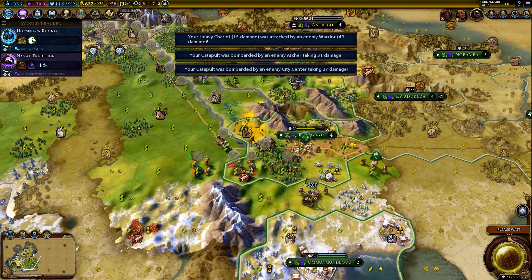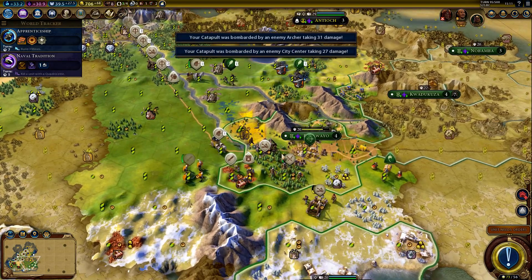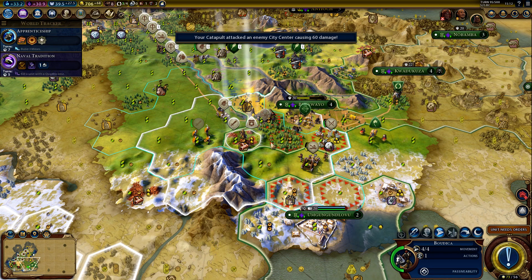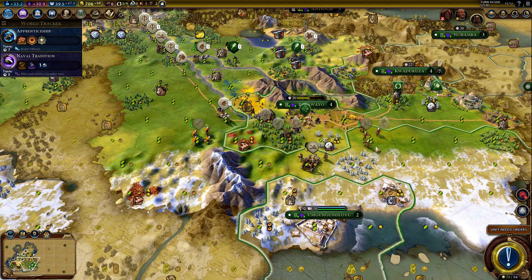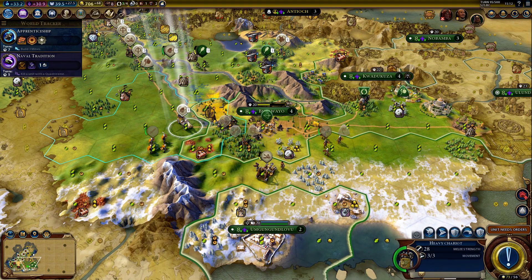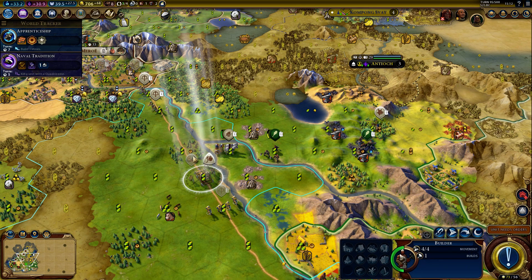They attacked the catapult. They attacked the heavy chariot. We'll just continue sieging, I will just keep pushing. We captured a settler. I want to move, not shoot — move to here. I can't move, I have a unit there. I just want to avoid being hit from the city, but I don't think I can do it.